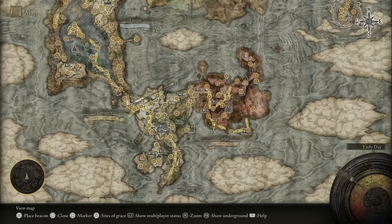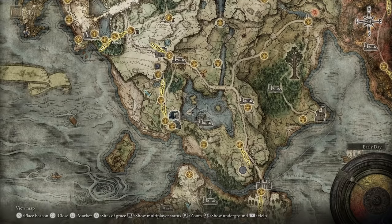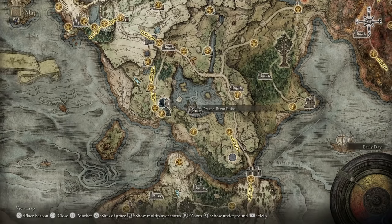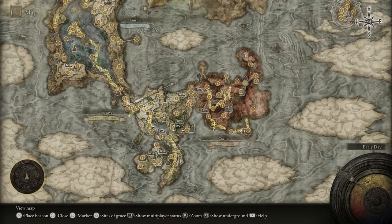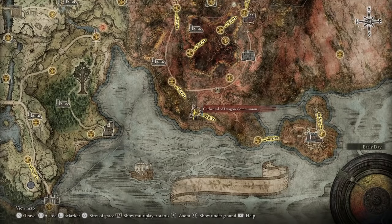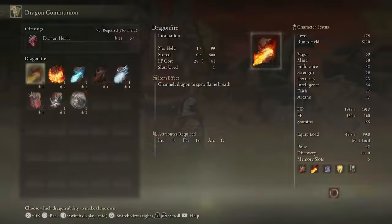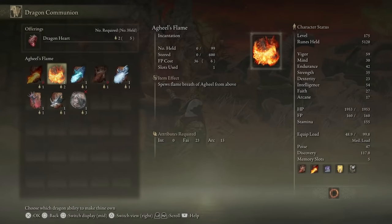Next, head back to the beginning area of the game to the Dragon-Burnt Ruins. If you run around this area, a flying dragon Agheel will come swooping out of the sky and you'll need to defeat it. Upon defeating it you're going to get a Dragon Heart, then head over to Caelid to the Cathedral of Dragon Communion. You can walk over to the altar and pick up Rites of Dragon Communion — you're going to want to pick up Agheel's Flame.